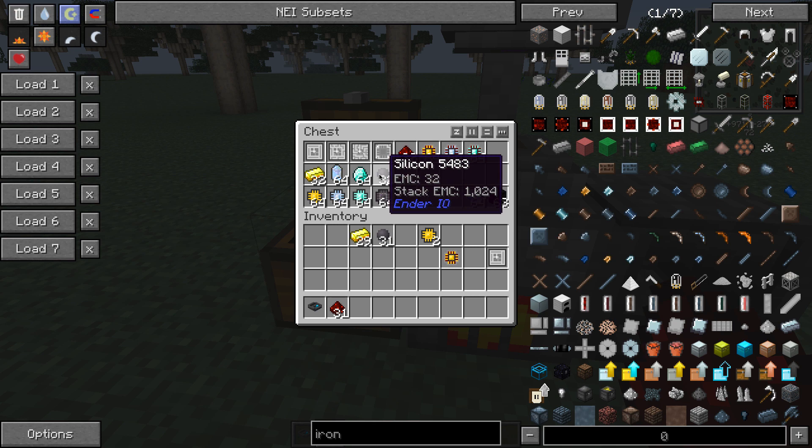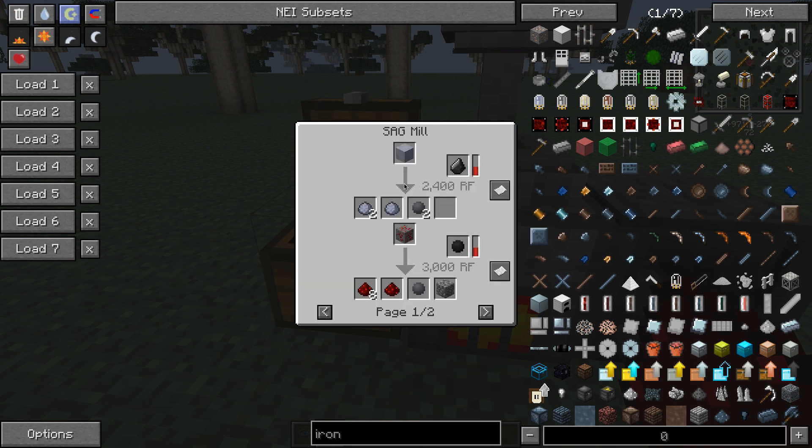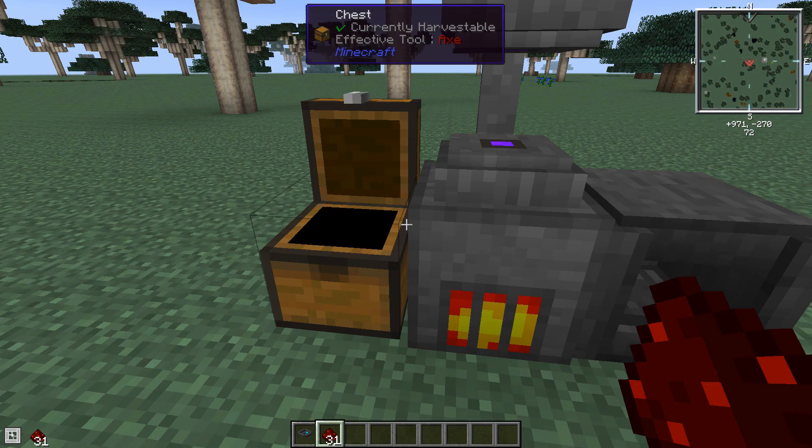How do you get silicon? Applied Energistics looks at what other mods are installed and works with some mods to simplify recipes. In this case it's connected with Ender I/O, so it uses Ender I/O's silicon. The recipe I like is sand — you get a 50% chance of one silicon per sand. The nice thing about sand is it's renewable.